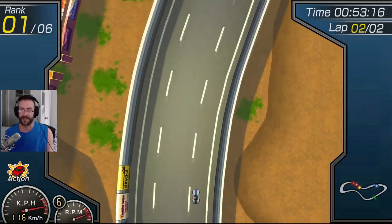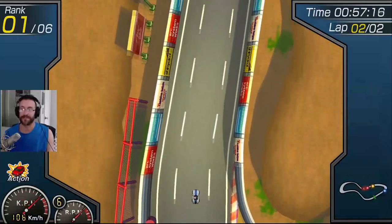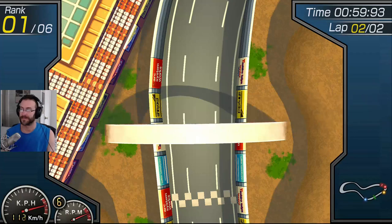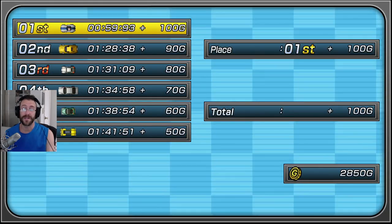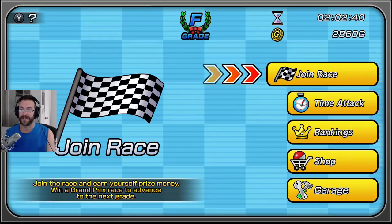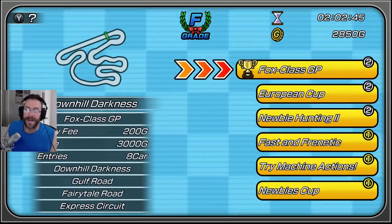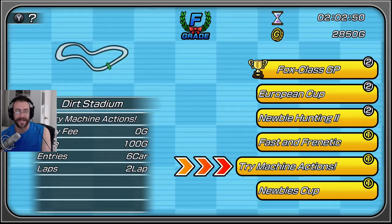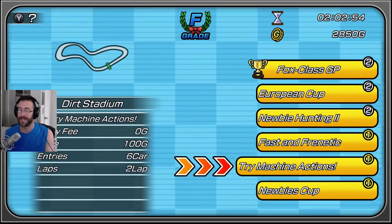This isn't the greatest course for drifting, but there's a nice drift right there — and that's first place. You're going to gain some money you can use to unlock more gotcha balls. There's no entry fee for these first two races, so even if you lose later races and can't afford to get in, you can just go back and play these first two. No money to enter, but a hundred dollar prize.